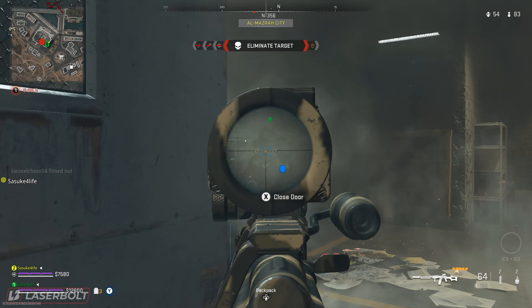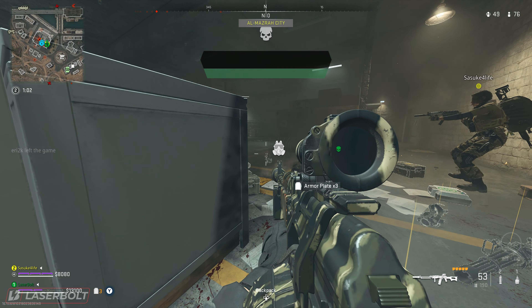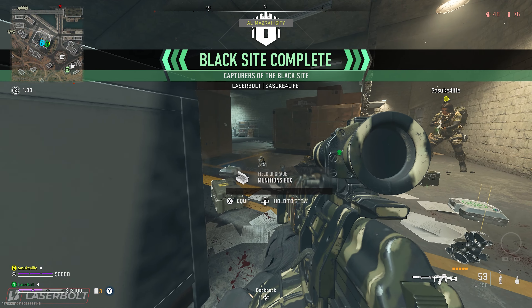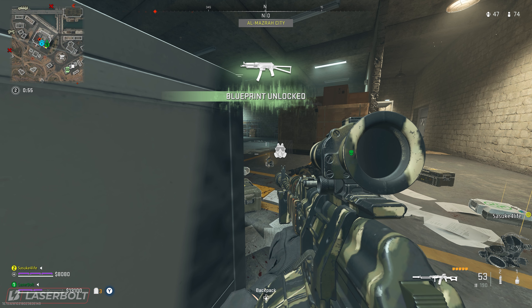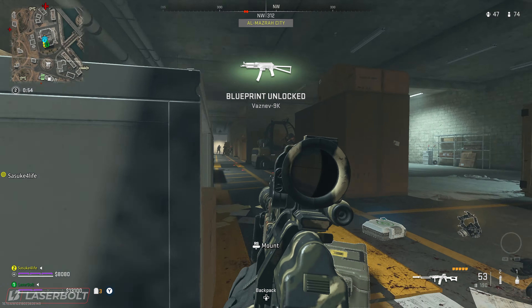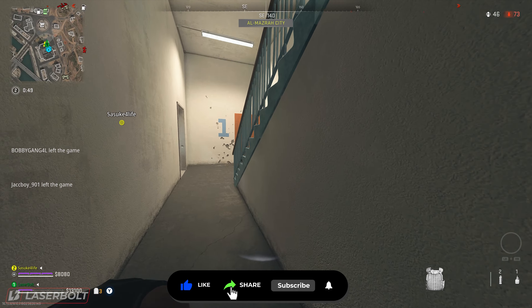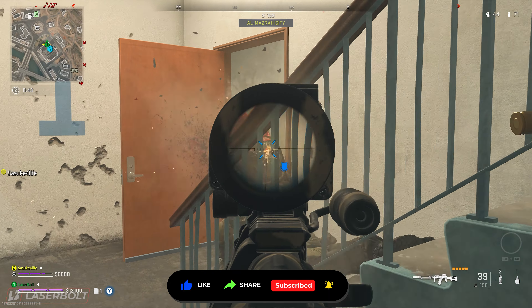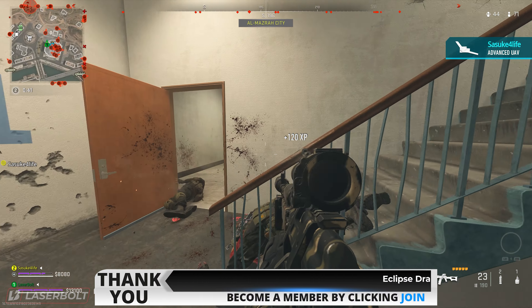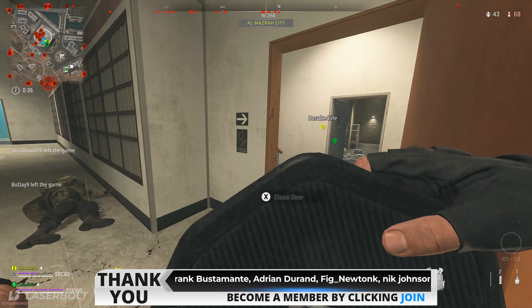One quick tip: when the Juggernaut is reloading his gun, that's free reign to shoot him in the head and kill him really fast. If you don't want to wait for that, just throw a bunch of explosives at him. When you kill him, a bunch of things are going to pop on your screen — and one of those things is this blueprint called the Phantom Call. Quick warning: if you're doing this with duos, trios, or quads, only the person with the Black Site key is going to obtain the blueprint. So if multiple people want it, you're going to have to do this multiple times.